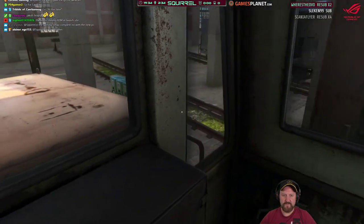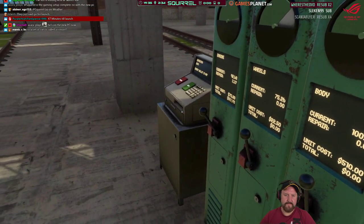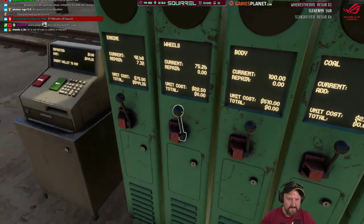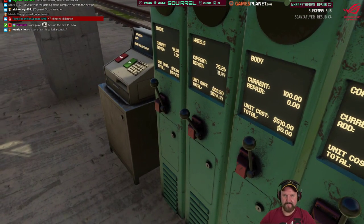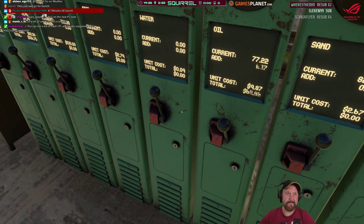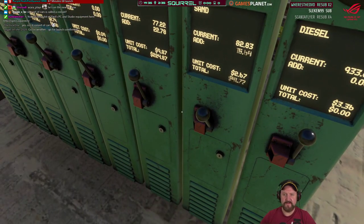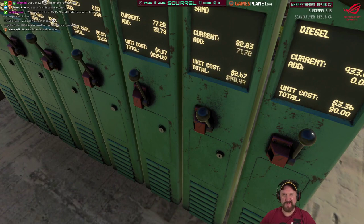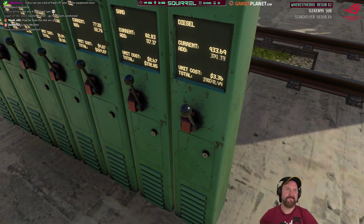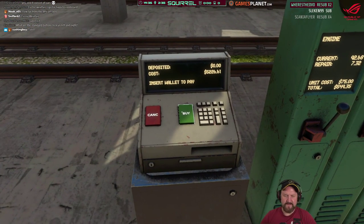If you run the equipment command, you can have a look at all the specs. So that's 549 to the engine, a little bit of damage on the wheels — 5.56 — nothing on the body. Oil, sand — elusive sand. Used a bit of sand getting here. $300 worth of sand. We don't need a DE6; we can double DE2 now. $5,200.